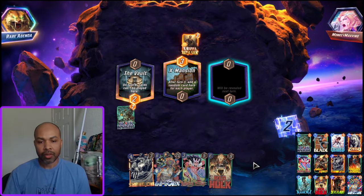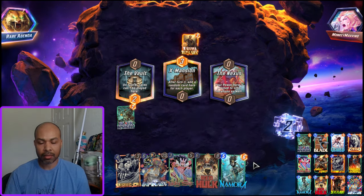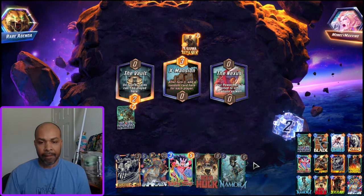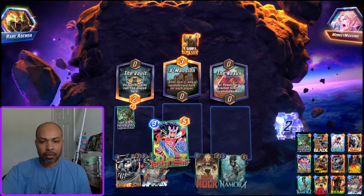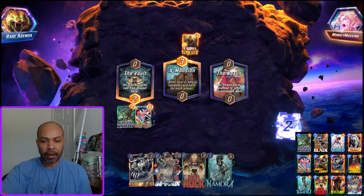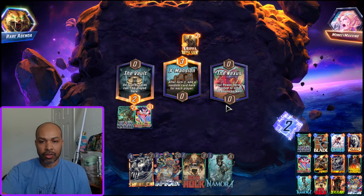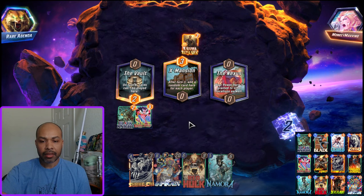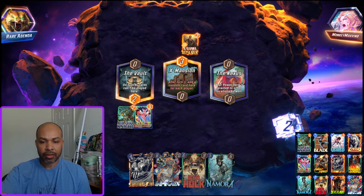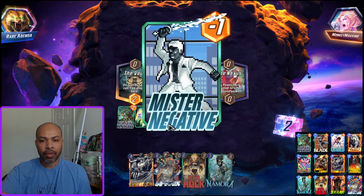It's kind of going to compete with the Nexus. I'm going to play Lady Sif left because next turn I will have the Ebony Blade from Black Knight. I will probably play the Ebony Blade into Nexus, and then I can get the Namora buff next, and then potentially Shang-Chi, or potentially I finish with a large card hopefully.